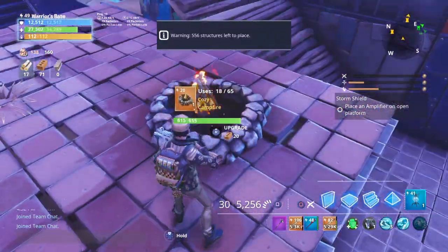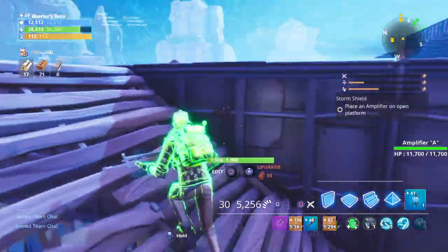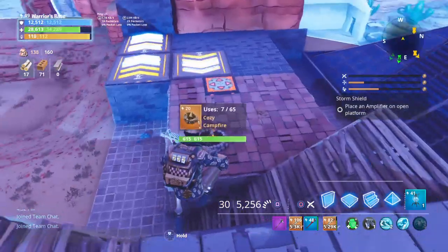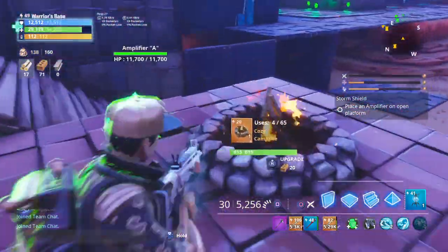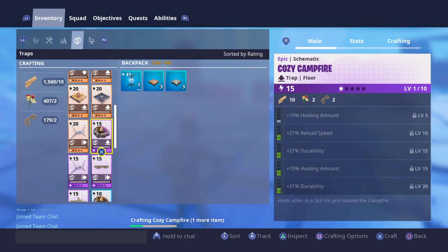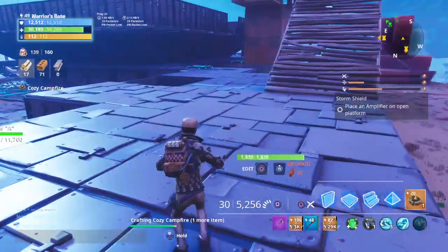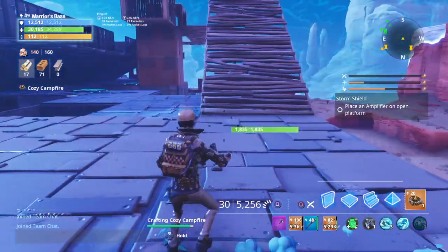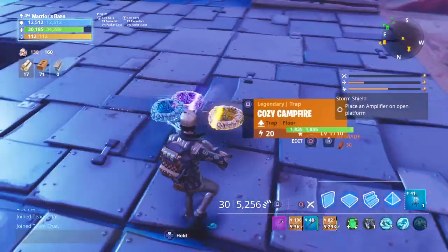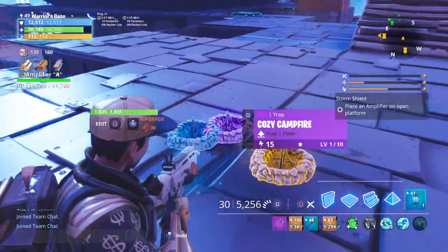So let's see if they're going to add this into the game — legendaries and all that. That'd be pretty cool. Let me know what you guys think about Fortnite adding a new cozy campfire. It's going to be the same one, but probably they'll add the legendary and the epic variants. I'm just crafting it to show you guys. It would be really cool if they added more stuff like this to Battle Royale.